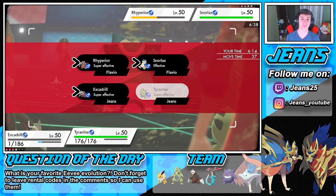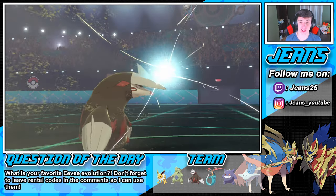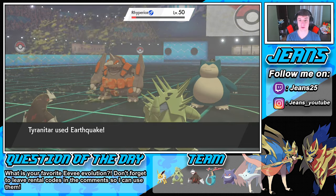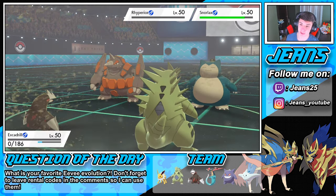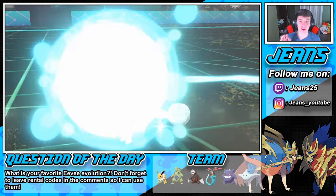I'm going to take out my own Excadrill because he goes first and they'll probably go after him anyway. Tyranitar's not Dynamaxing yet. We take out our own Excadrill — not a big deal. Let's go, see you later — this game's a wrap. He might go into a Belly Drum, but we'll take it out and bring in Jolteon. We didn't even get to pick our team and we're running things right now.